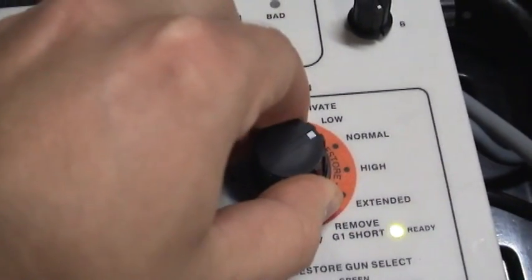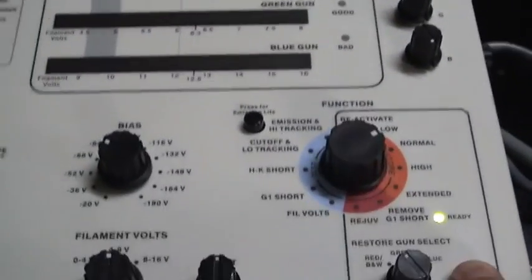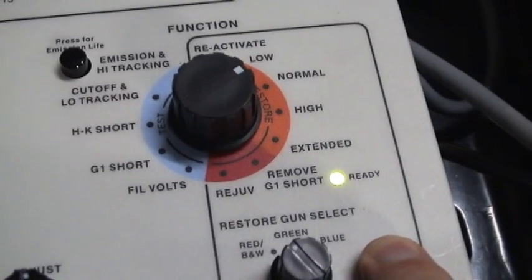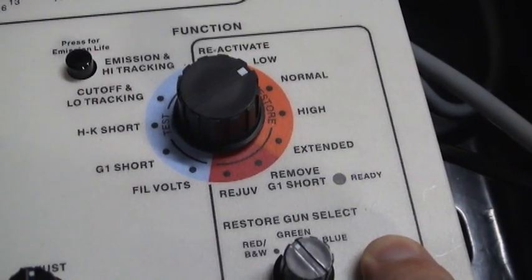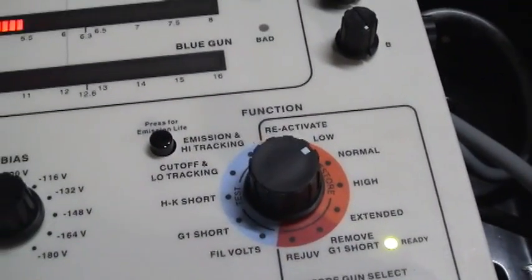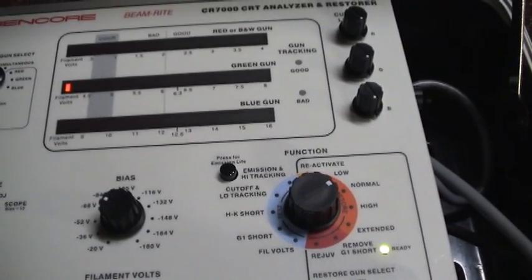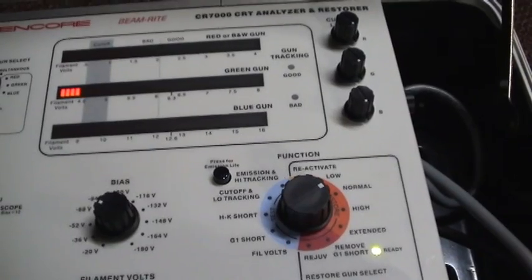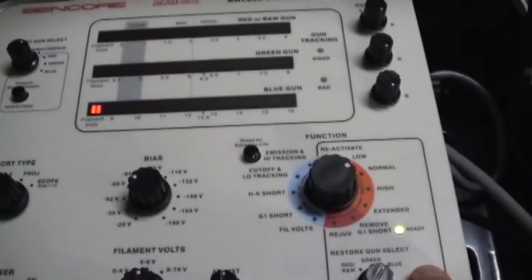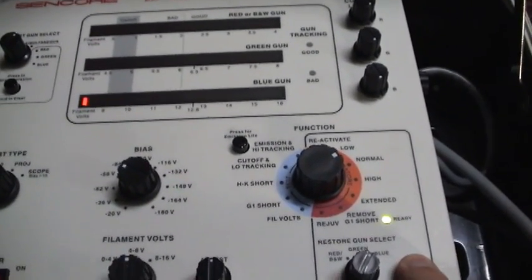So now we go normal. Here we go. Here it goes. Green. It says this does it for two cycles. You just press and hold this until the ready light goes out. It does everything for you. That does all the priming.